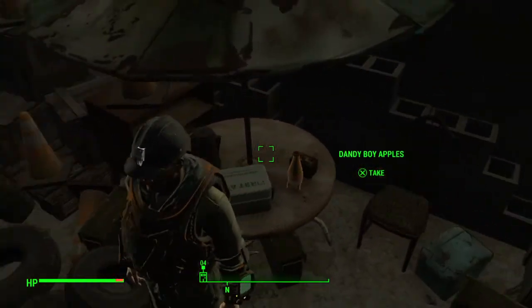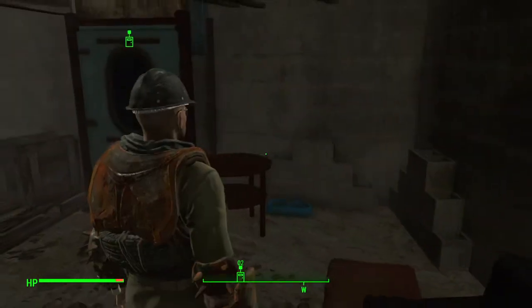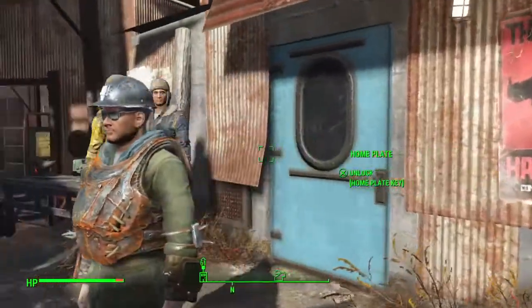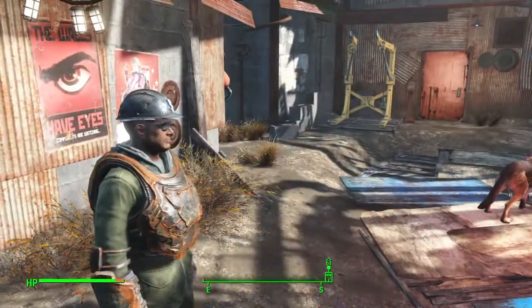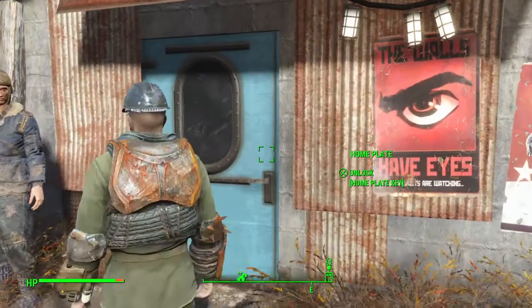Stimpaks and a few little bits and bobs, some Nuka-Colas, stuff you can use to break down straight away, as well as some cinder blocks I can break down in here. Where does this door open to? That's kind of cool.